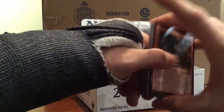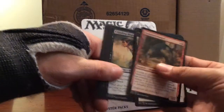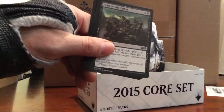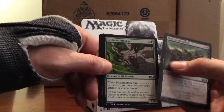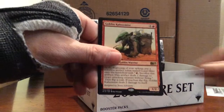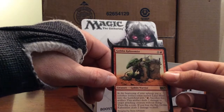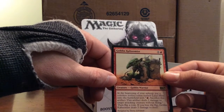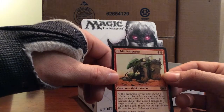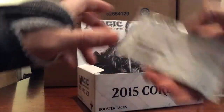This is actually my third M15 box I've ever opened. First one was pretty good - got a foil Sliver Hivelord. Second one, eh, it was alright. So far this one's not that bad. Feast on the Fallen, Reclamation Sage, Might Makes Right. Our rare is Goblin Kaboomist - one red and one, for 1/2. At the beginning of your upkeep put a colorless artifact token named Landmine onto the battlefield. Sacrifice: deals two damage to target attacking creature without flying. Then flip a coin - if you lose the flip, Goblin Kaboomist deals two damage to itself. Not one of my favorites.